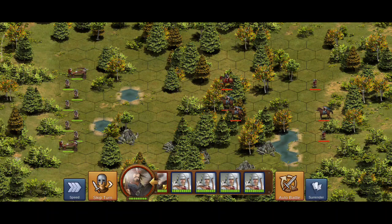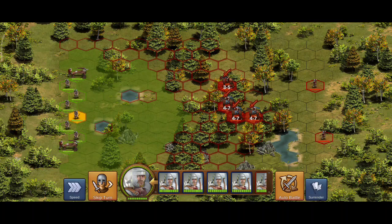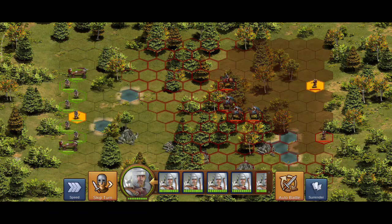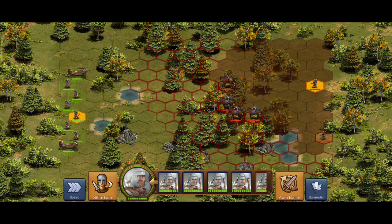They're too close to the archers, not forward enough — archers should be all the way up front. Counting range: one, two, three, four, five. One, two, three, four, five. Nope. This is horrible terrain for me. I'm going to lose at least one archer, maybe even two.